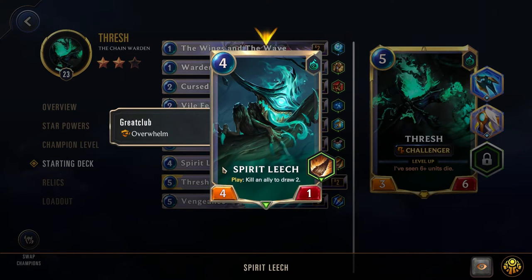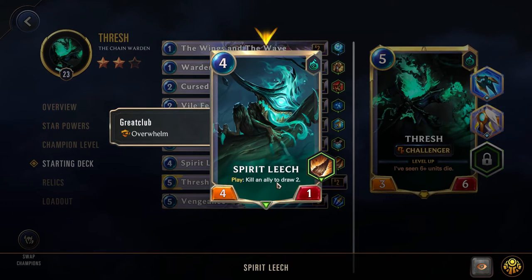Next up, we have Spirit Leech — the same card from Kindred. A little sad to see it repeated, but it is a solid card. A little expensive at 4 cost, but 4 power. Kill an ally to draw 2 — so again, further working on killing your own units, reducing down the cost of your Thresh, and giving you a decent amount of draw.